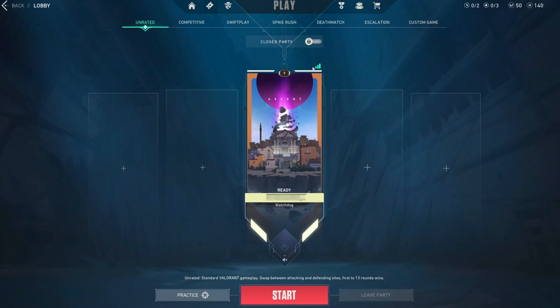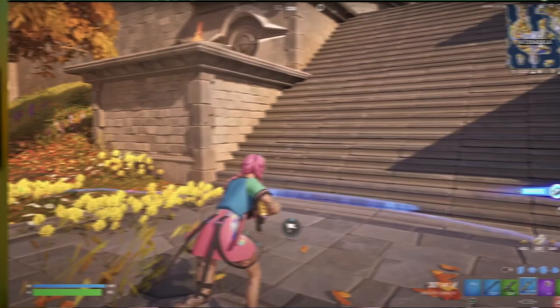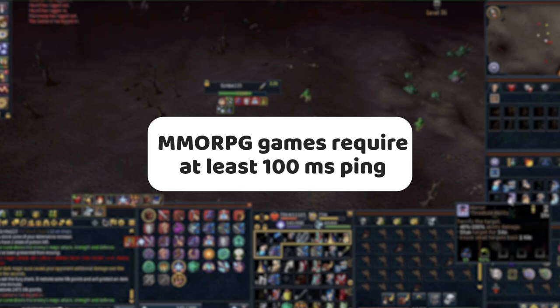This is especially true for games where you can choose which server you are connecting to, like Quake Champions, Apex Legends, or Valorant. In games like that, you should aim to lower your ping to at least 50 milliseconds. Some games don't need low ping, so just look and see what your preferences are. Even the best VPN for ping is unlikely to help with servers that are close to you. However, with distant servers, you can reduce your ping substantially.